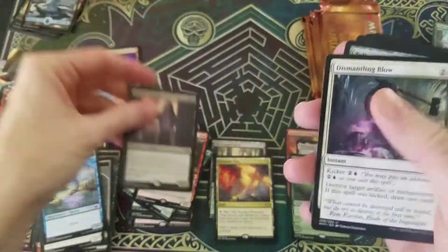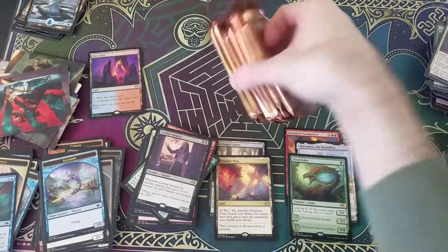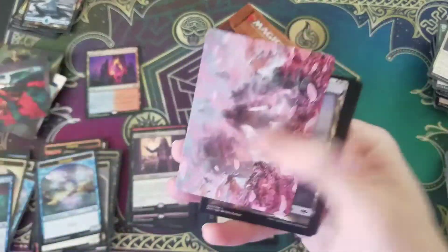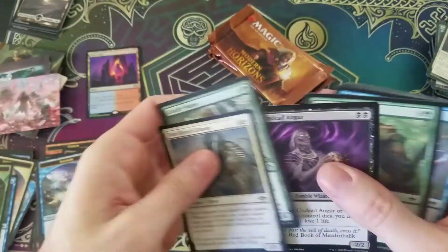The Cordial Vampire. Another Talisman — we have so many Talismans. Can this box get any better? We're already beyond par, I think, at this point. Foil Elephant. Winds of Abandon. The Lightning Skelemental — interesting card, but yeah, not too great.